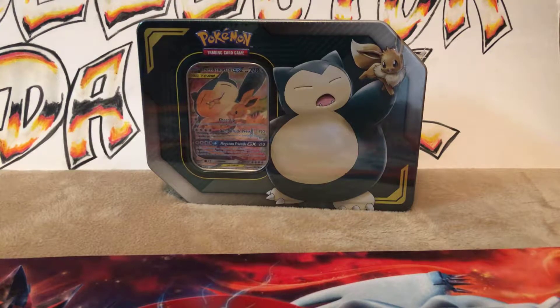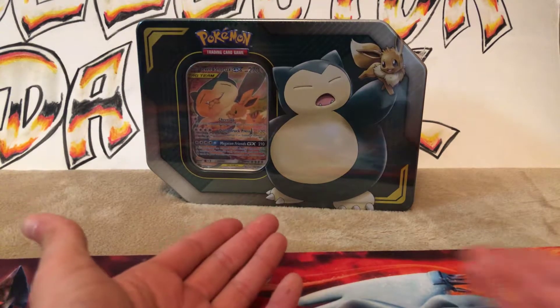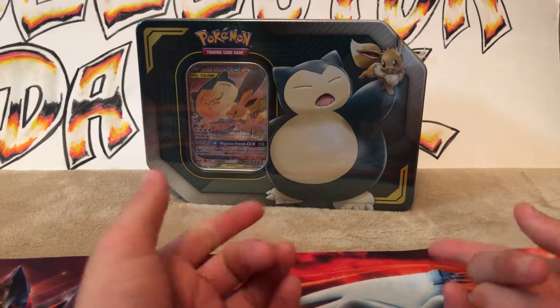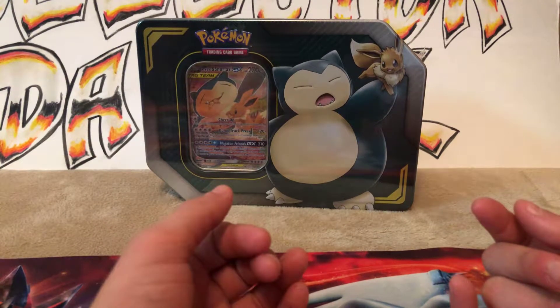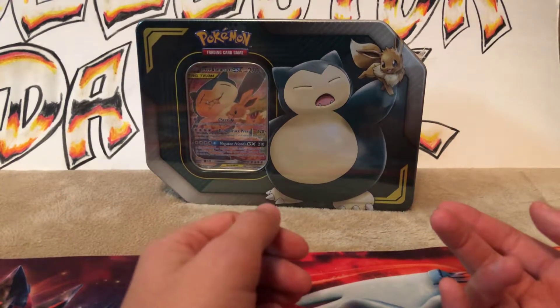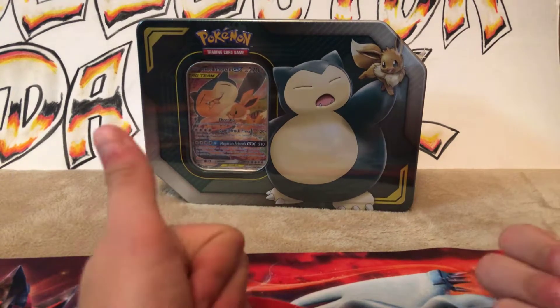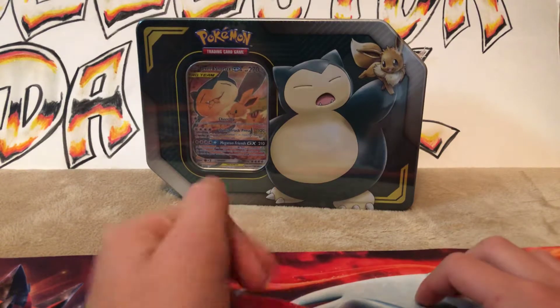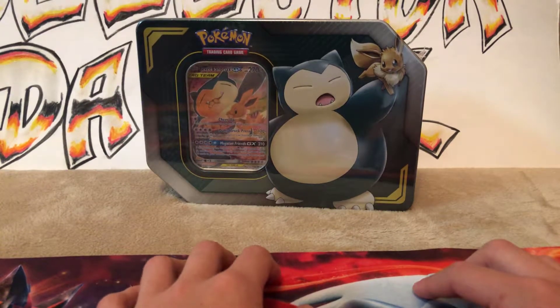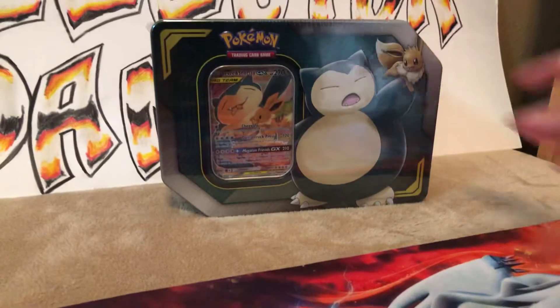Hi guys, Hardcore Cart Collector Dan here back in again with another video. In today's video we have this Eevee and Snorlax tin from Team Up. We haven't opened it yet because we're kind of late to the party, but I decided I should get one of these and see what we can get inside. Make sure to like and subscribe and click the notification bell so you never miss an upload. And without further ado, let's get right into the opening.